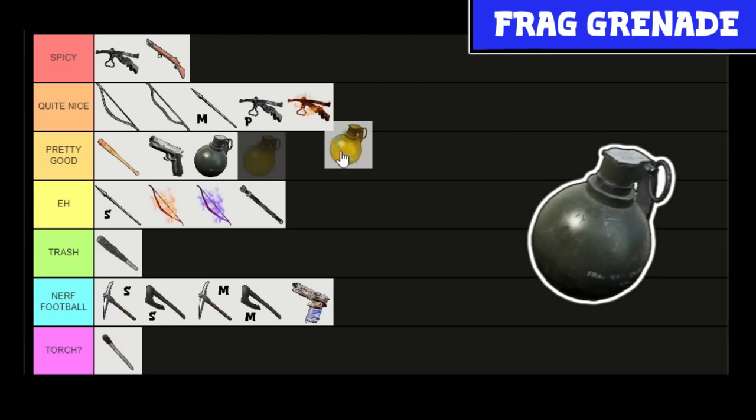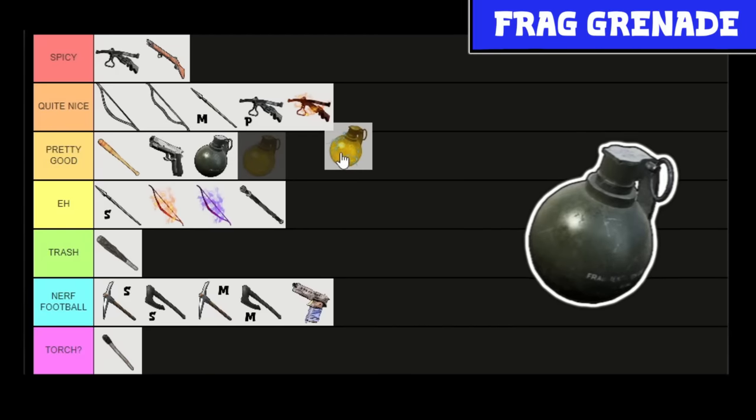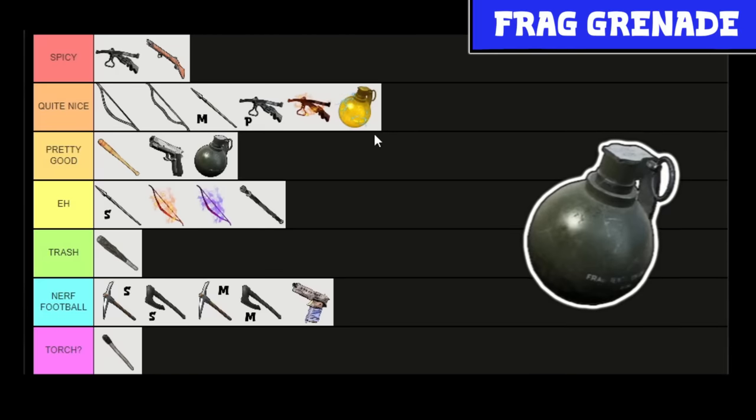And right along with it, the Shock Grenade. The Shock Grenade does 750 damage, but it applies a shocked effect — like the Stun Baton — to make things easier to catch. And that means it's ranged. Honestly, that pushes it up to quite nice for me. You can get that range bonus, do a bunch of damage, and catch stuff easier. I like that — that's quite nice.